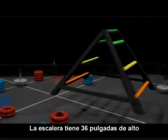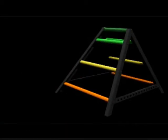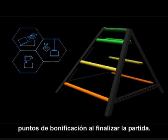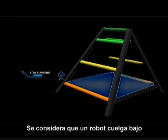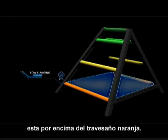The ladder is a 36 inch tall sheet metal and PVC structure located in the center of the field. Robots may climb, hang, or attach themselves to the ladder to attain bonus points at the end of the match. A robot is considered low hanging if it is touching the ladder and every part of the robot is above the orange rung on the ladder.